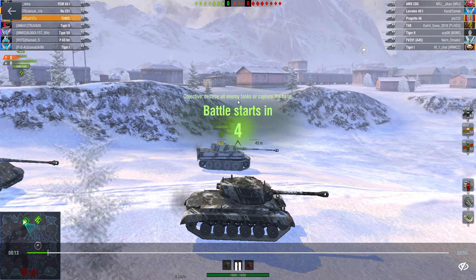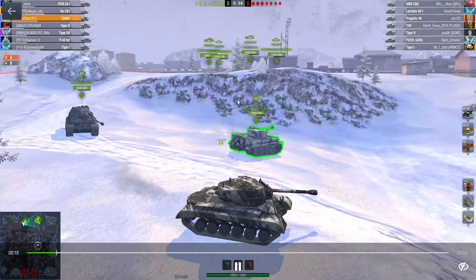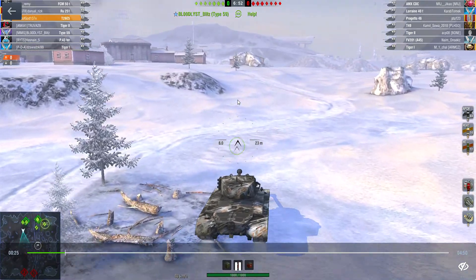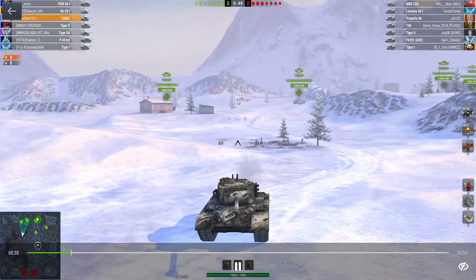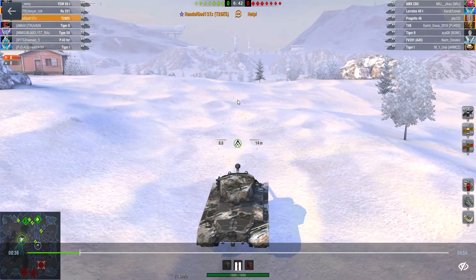Here we are on a new video from the Black Friday event - got the T26E5, the American heavy. It's 5,000 gold, came fully equipped, and this is the first game in it. We're on Dead Rail on the heavy side moving towards the hill, and don't seem to have much support from the other heavies at the moment.